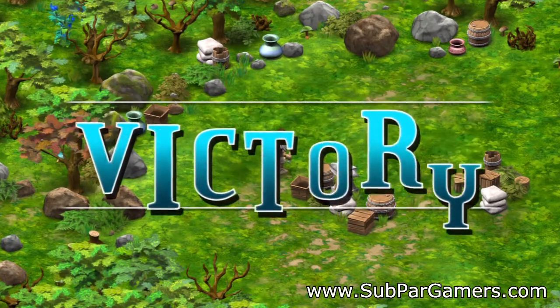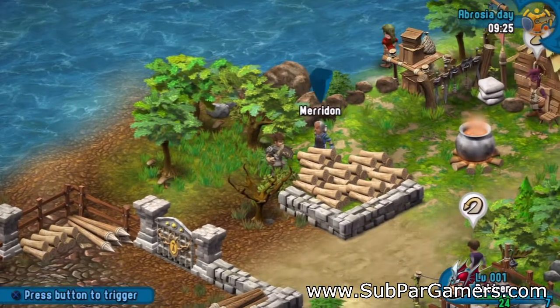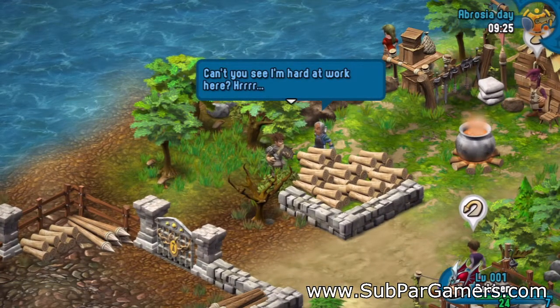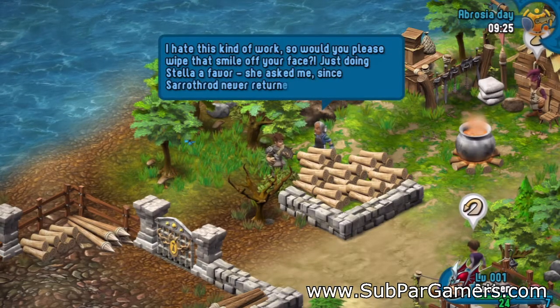When you first start the game, you have four options. Those range from starting with no loot and no money, to starting with a lot of loot and a lot of money. On top of that, there are two difficulties to choose from: normal and hard. This is one of those games where you're going to want to play on normal, because you'll be grinding non-stop for hours on hard.